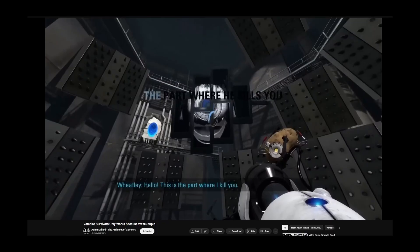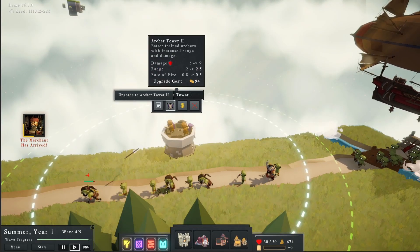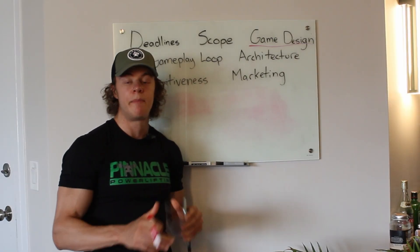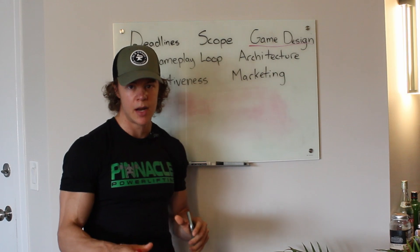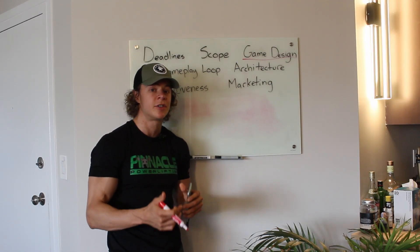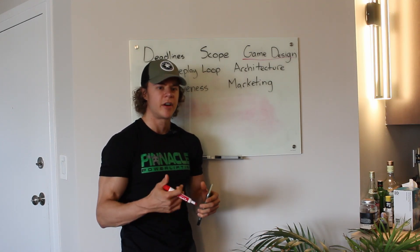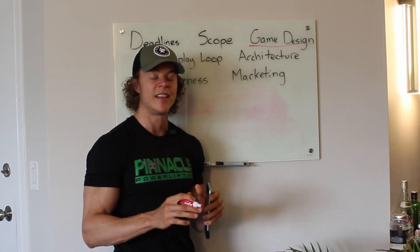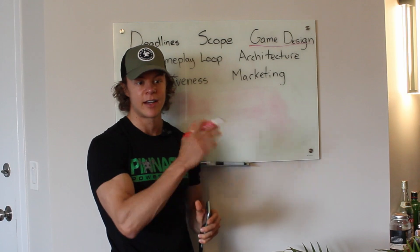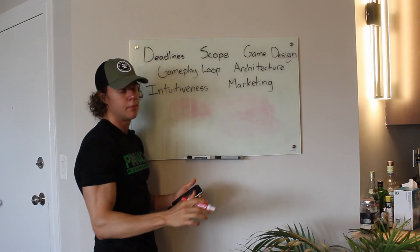Watching a video by Adam Millard — The Architect of Games — on why Vampire Survivors feels so good convinced me to add damage numbers to hits, which makes upgrading towers feel so much more impactful. My monkey brain gets excited when I see the numbers go up. So I went back and completely redid the meta progression system. I also added upgrades that the player can get by completing certain tasks, bringing it more in line with popular roguelike games right now — and it's genuinely a night-and-day difference in how much better it feels.